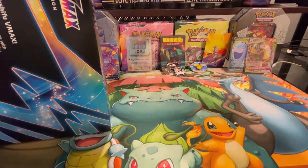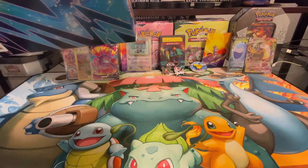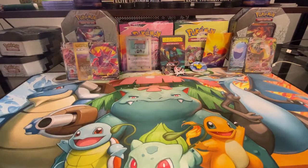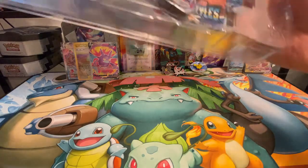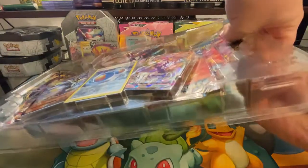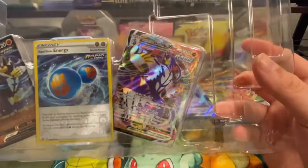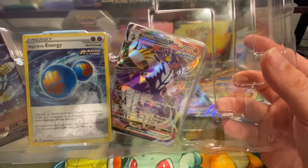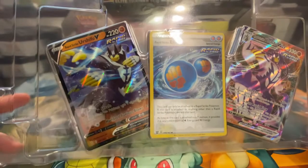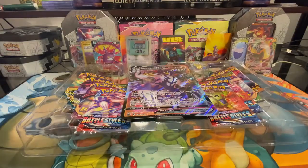Hopefully it opens a little better than the last one, but you never know. Every day is different with me — my hands don't want to work half the time. Alright, let's get a closer look at these cards. There's the VMAX, the Rapid Strike Energy, and the Rapid Strike Urshifu V.